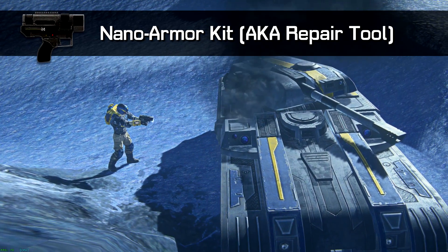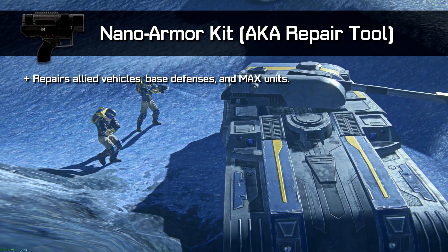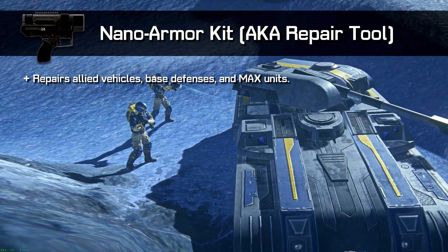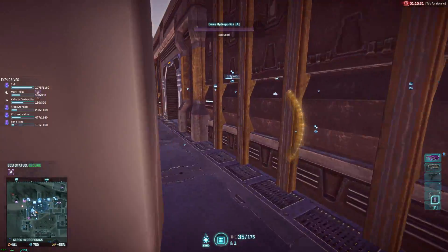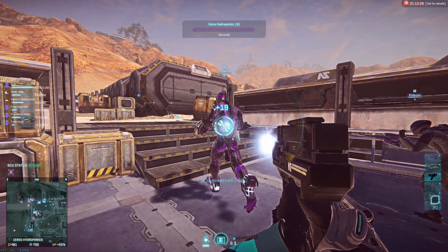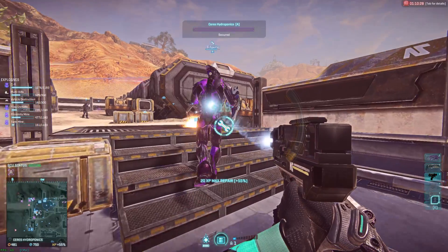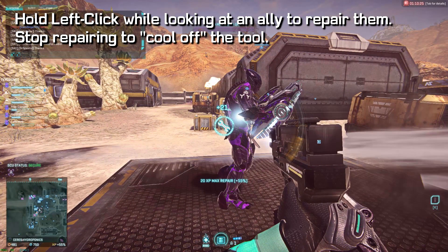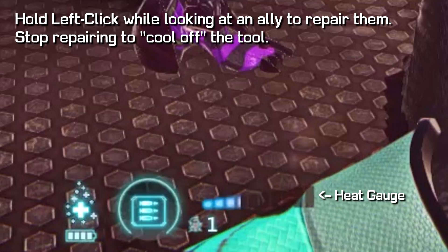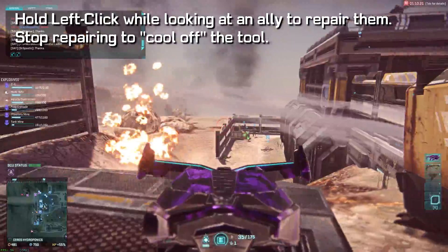The Engineer's Repair tool is probably one of the most valuable parts of the class. The tool can repair a base's turrets, generators, and terminals, and it can also be used to repair allied max units and vehicles. You'll notice when an ally is in need of repair by either seeing a damaged health bar or a wrench icon above the target's head. These icons will also appear on the minimap. To repair an ally, just press and hold left click while looking at them. This will restore their health over time, but your repair tool will overheat in the process. If you stop repairing for a moment, the tool will cool back down, but if you do end up overheating it completely, it'll take a little bit longer to cool off.